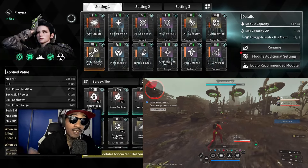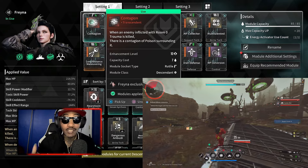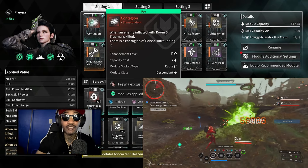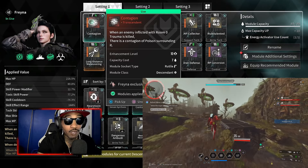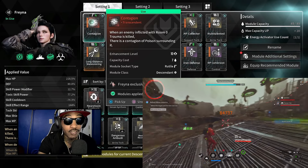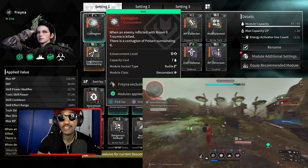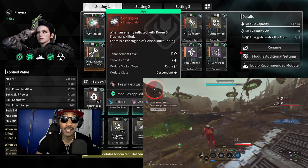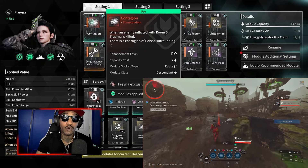Alright, first we're gonna knock out the descendant modules. The first module you need is Contagion. You need this on the build for it to work properly. This is how I'm basically using her skill one time to kill mobs of enemies. When an enemy inflicted with Rune Zero Trauma is killed, there is a contagion of poison surrounding it. So basically whenever I kill an enemy inflicted with Rune Zero Trauma, it shoots out a poisonous gas that hits multiple enemies. That's why you need skill effect range to inflict it into a large range instead of just hitting one or two enemies.